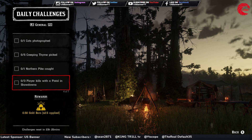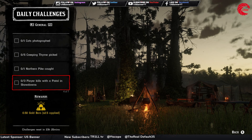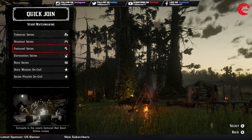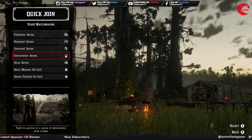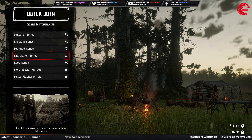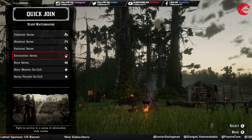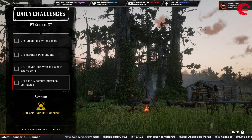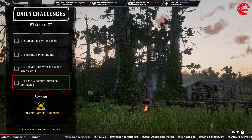After that you have to do three player kills with a pistol in the showdowns. Let me show you guys where you can start the showdowns. Go to the Quick Join option — there is the Takeover Series, Shootout Series, Featured Series, and Elimination Series. These four are the showdowns, and you have to kill three players with the pistol in any of these four showdowns.